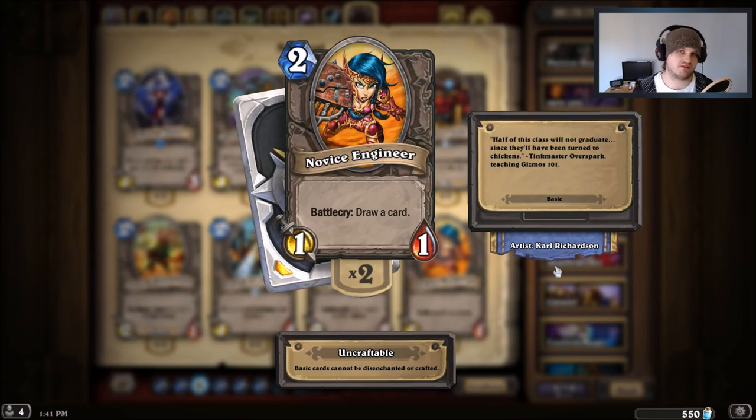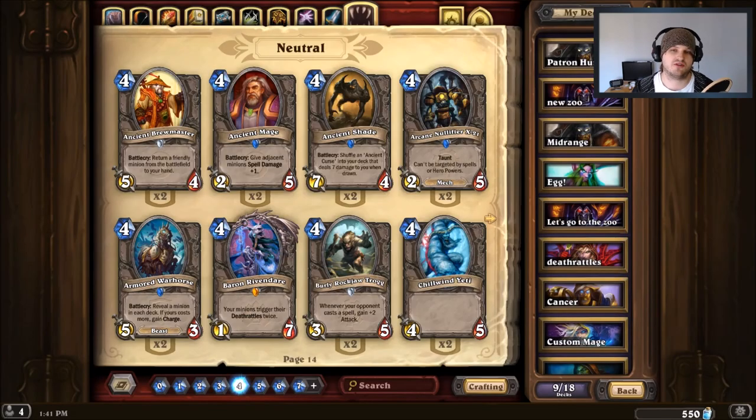The last basic card to replace Frostwolf Grunt is Novice Engineer. While the grunt does win in a straight-up fight, you get to draw a card with the Engineer, and card advantage is worth it. This card used to be a 1/2, which was run in almost every deck, but I honestly still think it's better than Frostwolf Grunt — especially in the late game when you need to draw answers or win conditions.